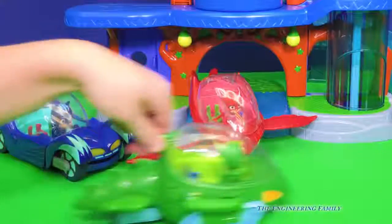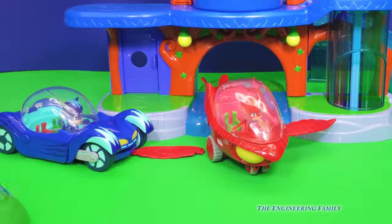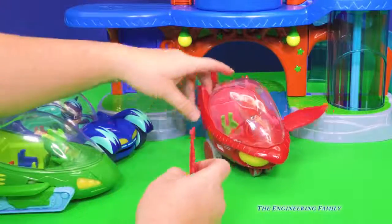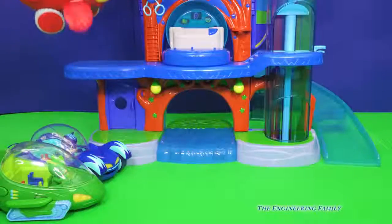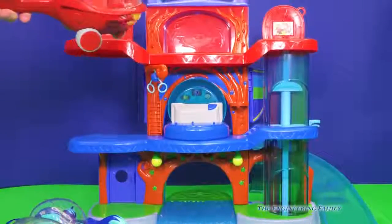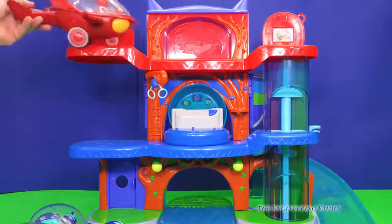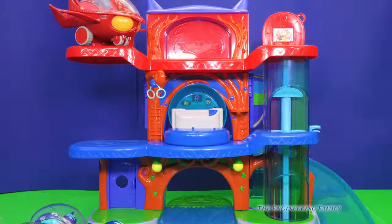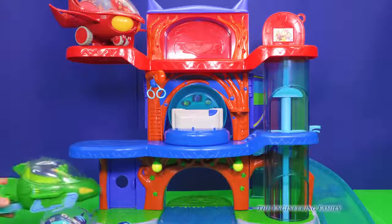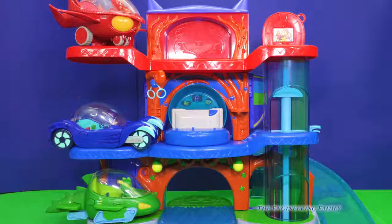The tail goes back and forth like this. And then — oh no! Gecko, you gotta watch where you're going! You broke Owlette's wing! That's okay, I can put it back on just like that. Owlette is gonna fly up to the PJ Masks headquarters. Her vehicle's a little too big, but you can kind of make it fit. These vehicles are a little too big for it, but they're still a lot of fun.